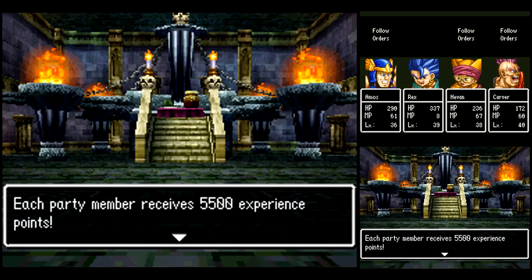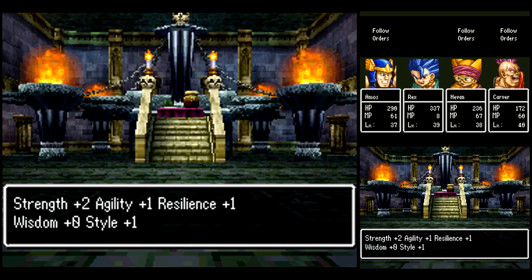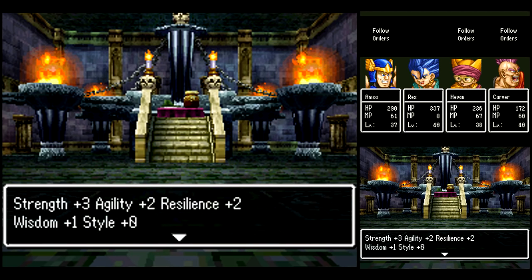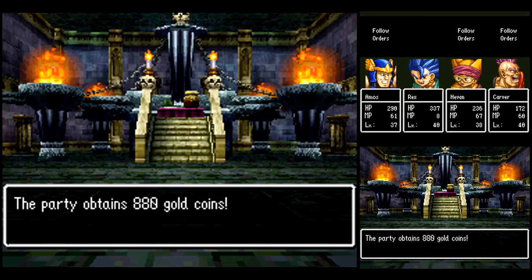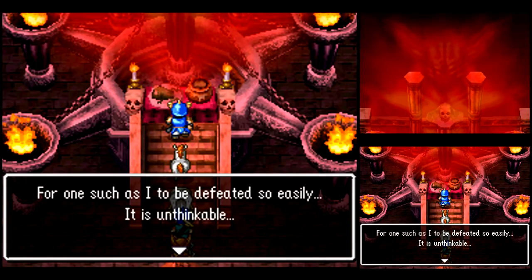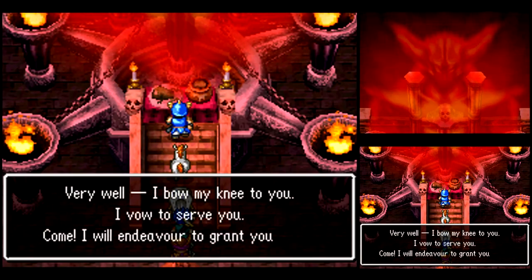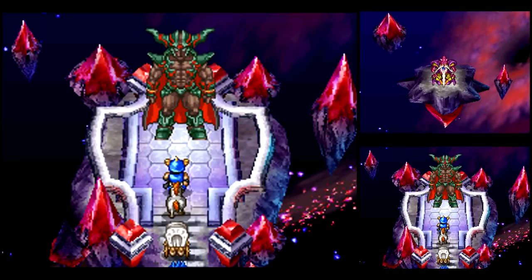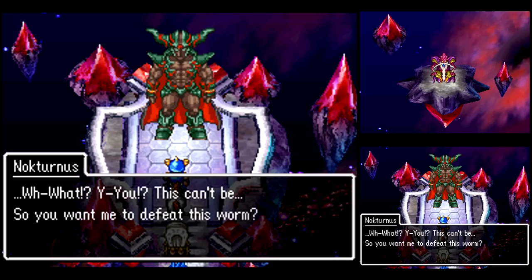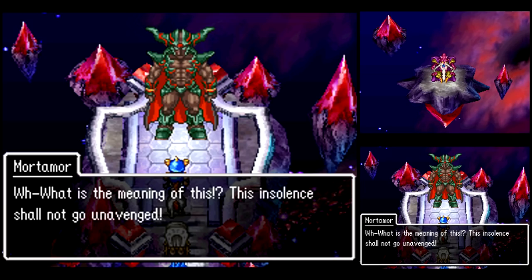Basically, my strategy is designed to beat Nocturnus within 20 rounds. If you do that, you get a special ending sequence here. So let's check it out.